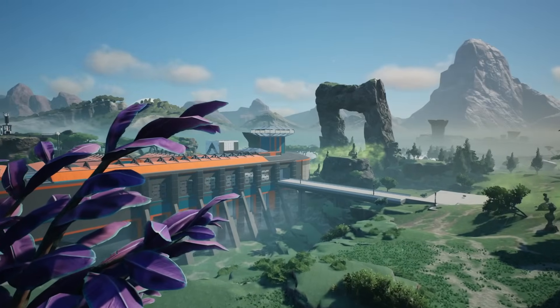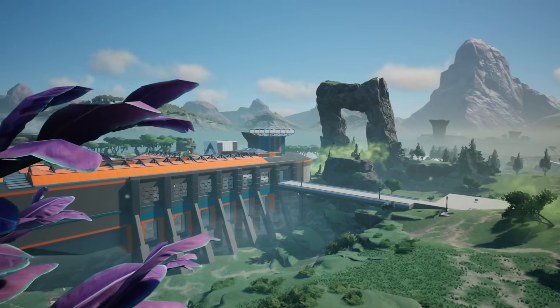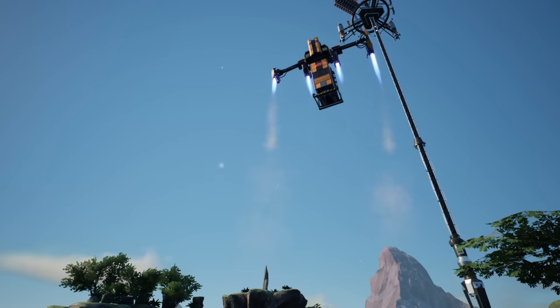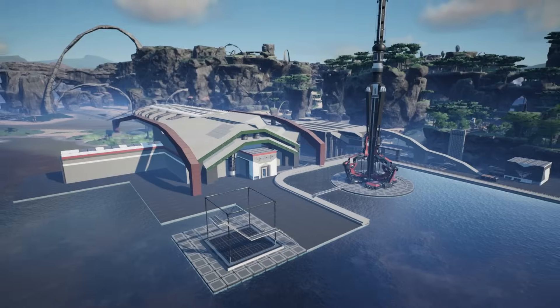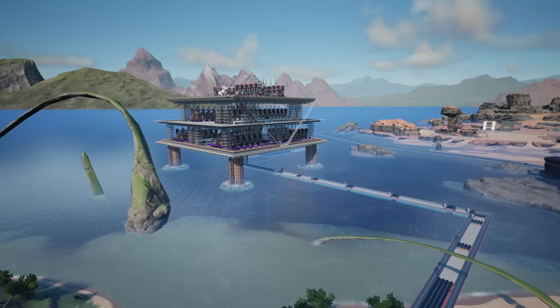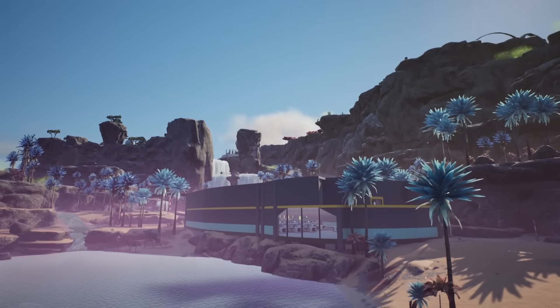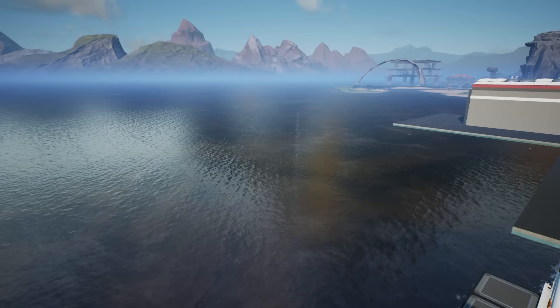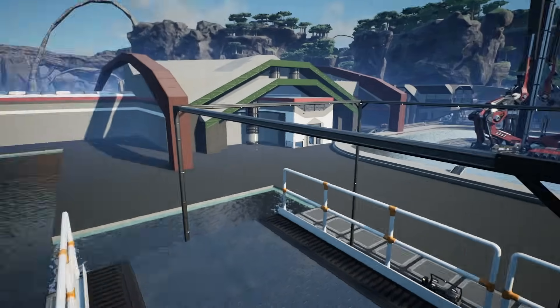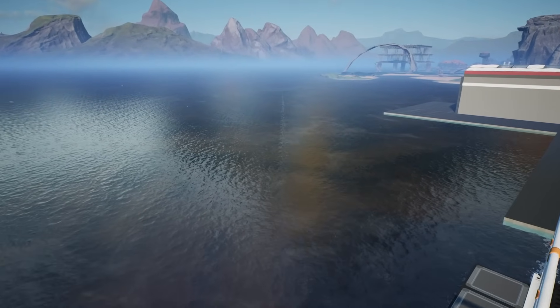In our last episode we built the heavy modular frame factory, which meant we could now unlock trains. So that's what we're doing today. First we're going to connect our main base to the various factories like this one and the computer factory, and from that point we're going to connect everything up to a train station which is going to go here.